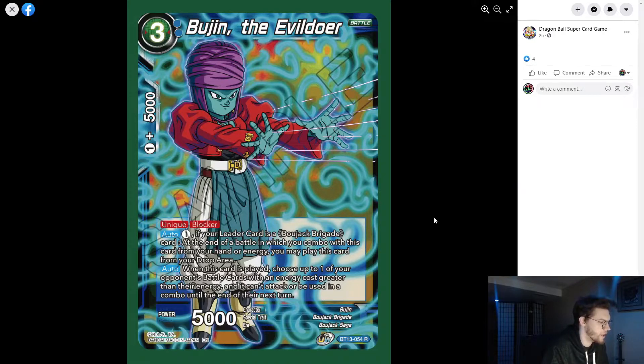The unique blocker: if your leader is a Bojack, at the end of the combo when this card was played from your hand or energy, you may play it from your drop area. When played, one of your opponent's cards with cost greater than their current energy can't attack or be used in a combo until the end of their next turn. This is a 1k combo, but that doesn't really matter too much because Bojack plays blue-yellow so you'll be playing Sense of Green and re-standing and everything else.